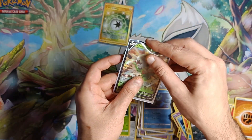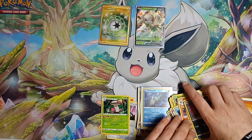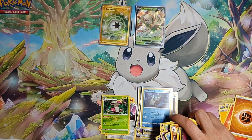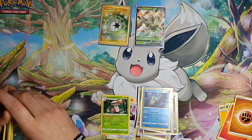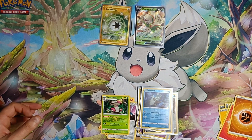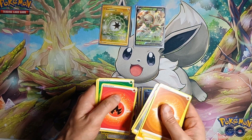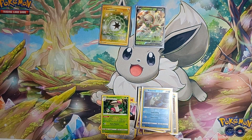And we have one secret rare now. Did we even get one from the last? We got an alt art holo — I think that was maybe about it. One, two, three, four, five, six, seven, eight, nine — yeah, I messed up that pack.